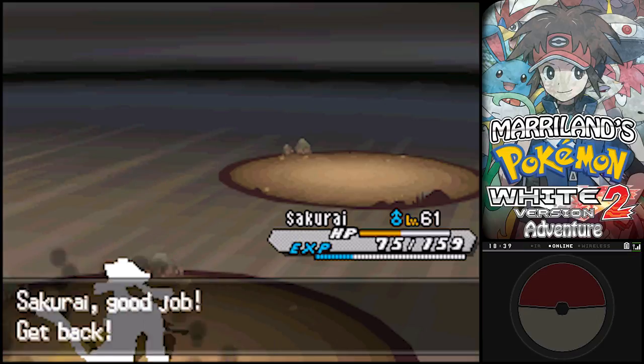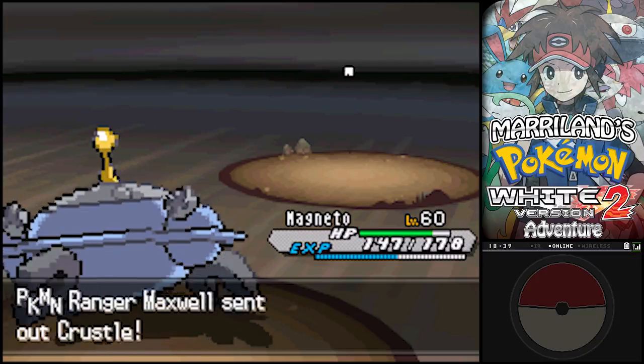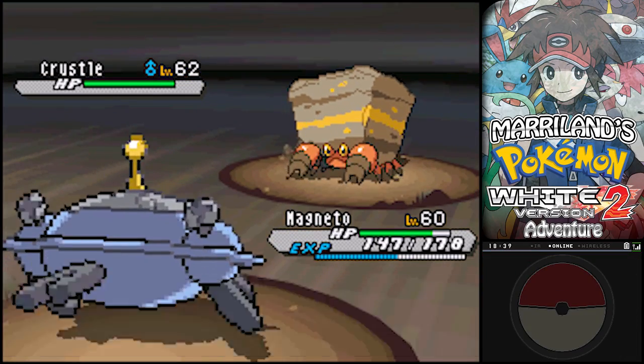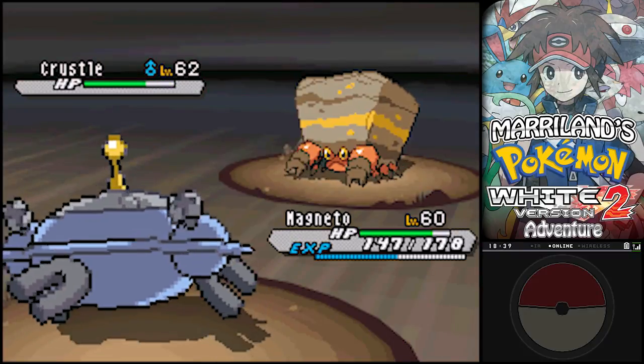And a Crustle. Gross. Let's send out Magneto - I've got a Flash Cannon pointed at this thing. Get to it, Magnet Butt. All right, Crustle, you're going down. I'm going to use Flash Cannon right at you. Boom. Yeah! What do you think about that?